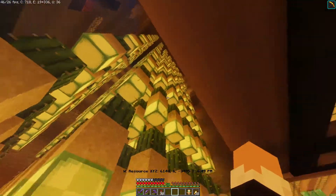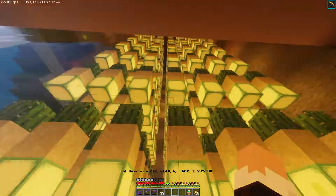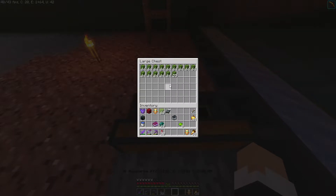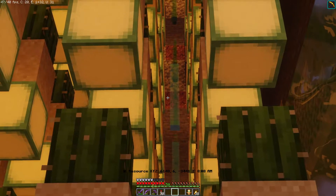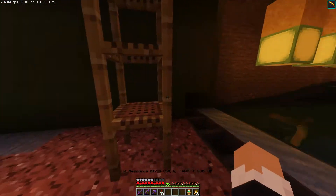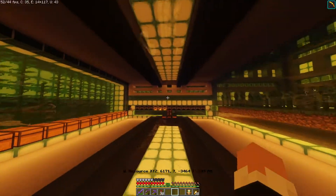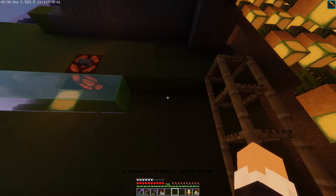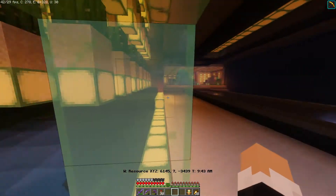Here's the cactus farm finished. I made it pretty high, but if rates aren't great I can extend it further. You can see it's definitely working - look at the cactus there. We've got a decent amount already in the chests. Basically, there's a glass pane that breaks the cactus when it grows, it falls down to the water, and hoppers collect it. I'm going to have a hopper going to the furnaces so I can get more XP. I'll do the interior - lime terracotta, sea lanterns, glass, slime blocks - off camera since it's the same as the bamboo farm.